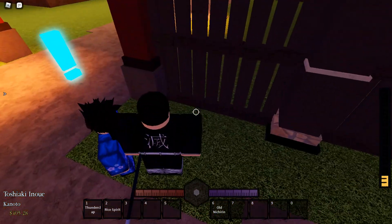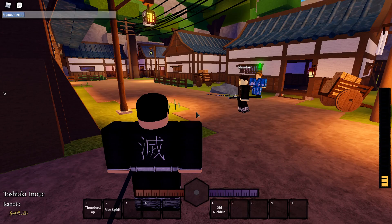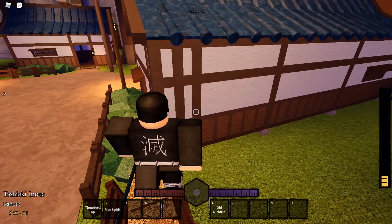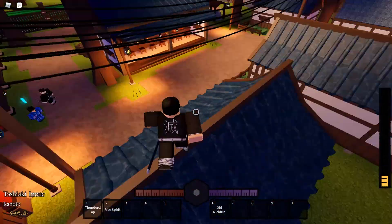The third code just came out with the update from last night — it's 'BDA re-roll.' So if you're a demon, what it does is it lets you re-roll your blood demon art. There's a new one that just came out today and it's pretty OP from what I heard.